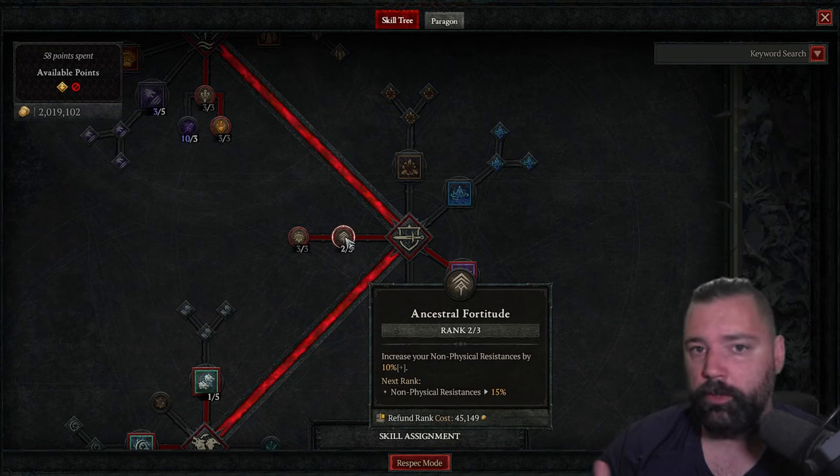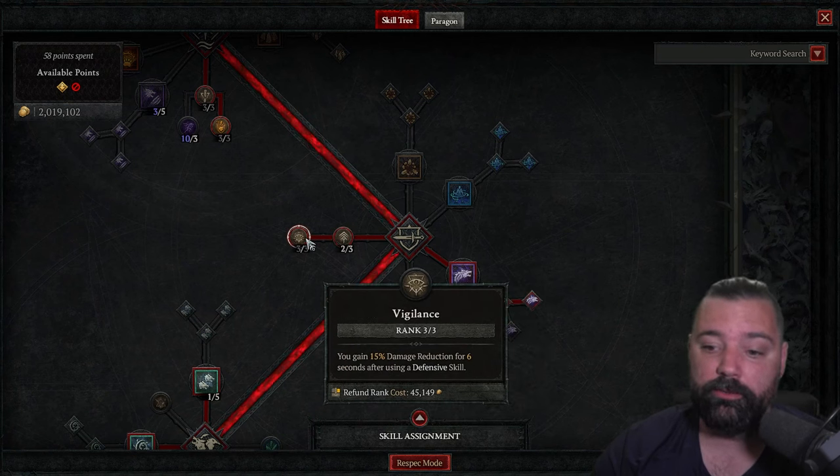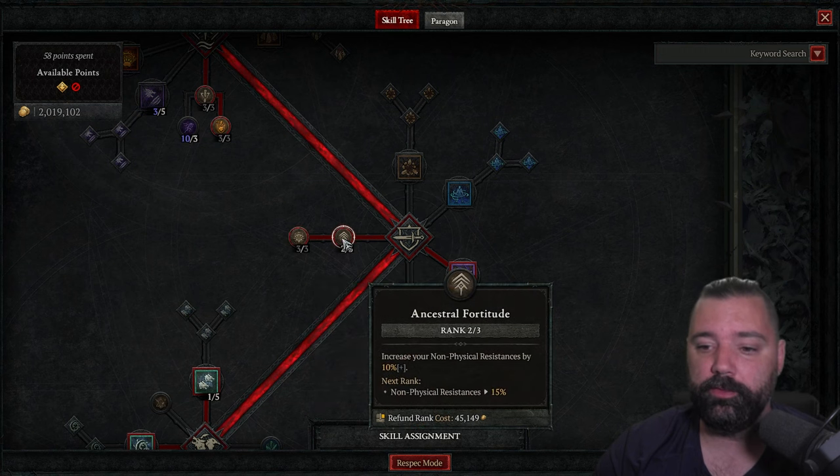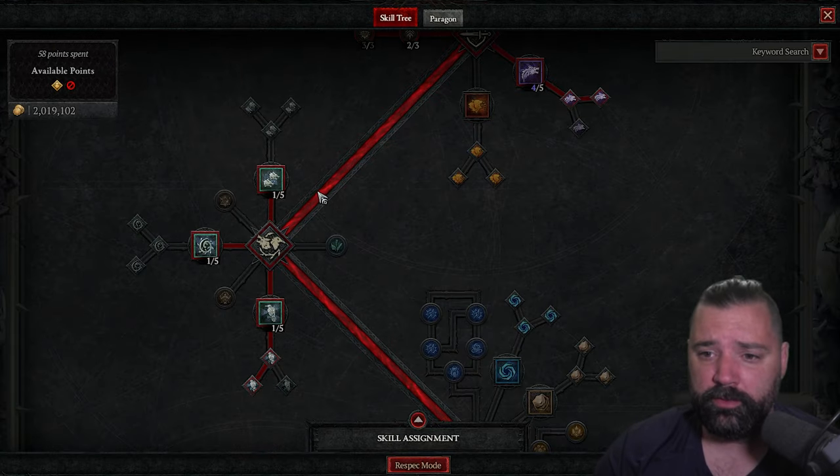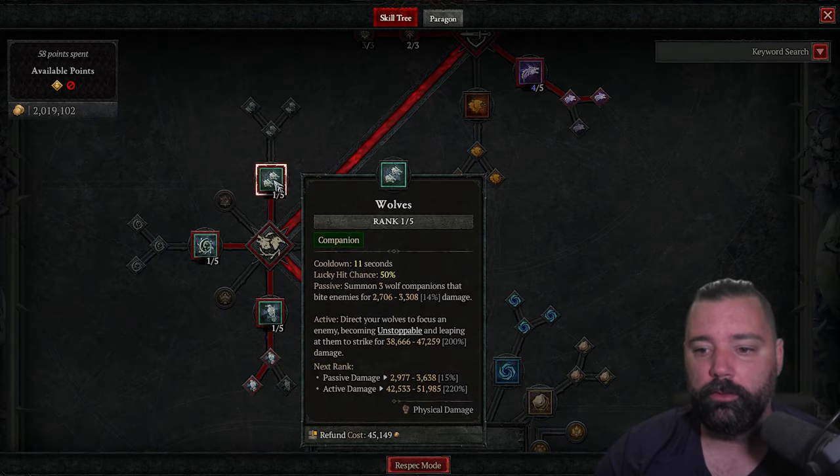You'll be picking up Ancestral Fortitude, whether you use one point just as a pass-through to get Vigilance for the 15% damage reduction, or if you place two or even three points here — totally up to you and your character depending on how much additional resistance you need. In the example here, we're using two points in order to keep ourselves capped. We'll be running the Companions as buffs, so this is a pretty typical setup for that.